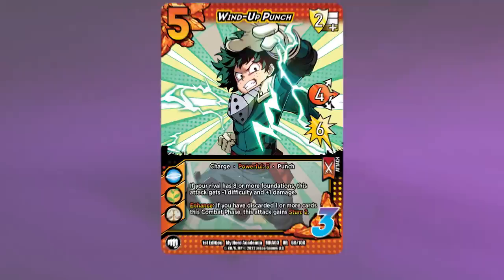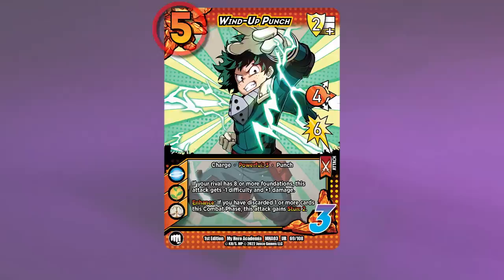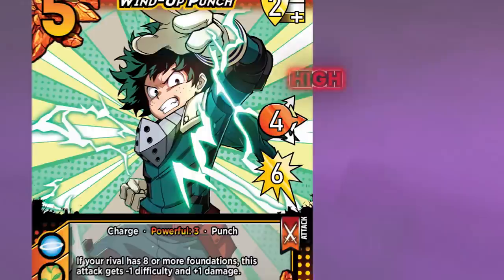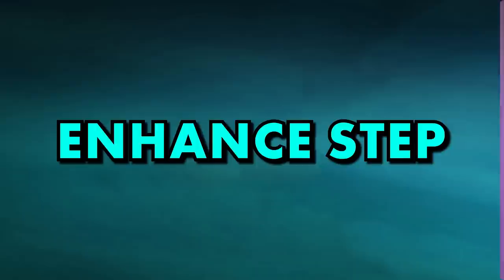On the second turn, players can start attacking. Attacking happens during the combat phase by playing an attack card. Just like foundations, to play an attack you need to pass a check. When attacking, pay attention to the following information: the damage, the speed, and the zone of your attack. The damage is straightforward. The speed is going to influence how hard it will be to block your attack. Attack cards can aim at the high, middle, or low zones — this will affect what cards are able to block your attack.